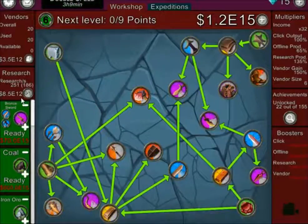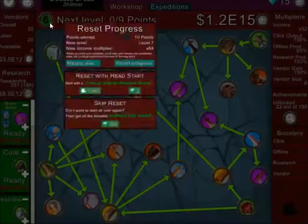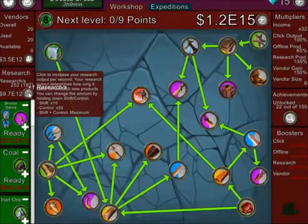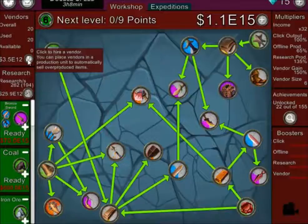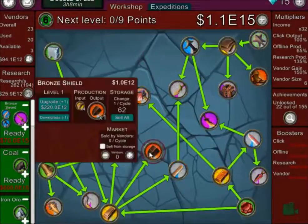I think the best thing to do right now is to reset. The new income would be 64, but I'll wait a bit first and see what else I can get. I want to upgrade this one, and also get more vendors.